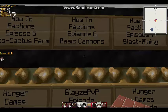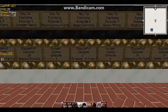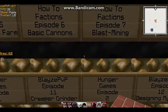Day six is basic canoning on factions, if you want to get into some raids and get some loot. There will also be an episode where I set up the griever grinder on blaze.